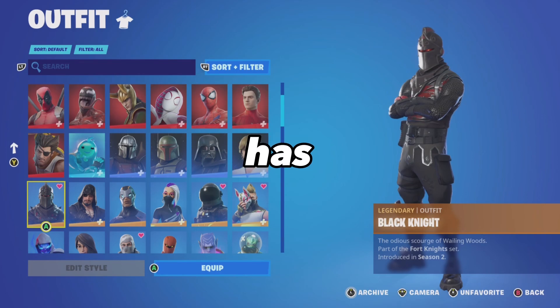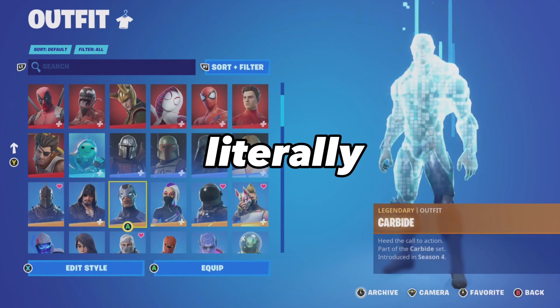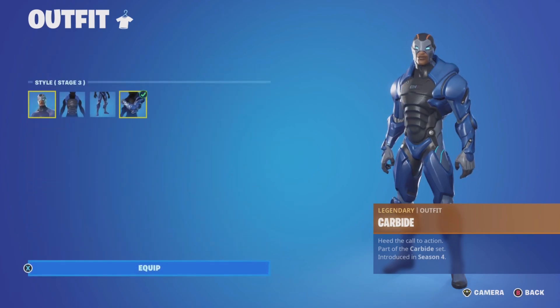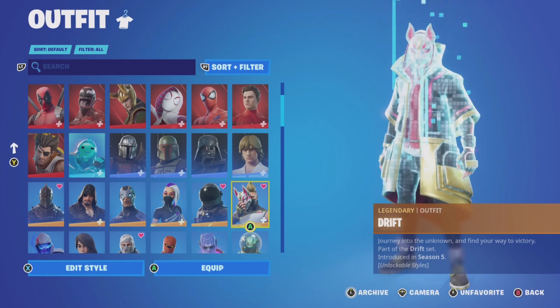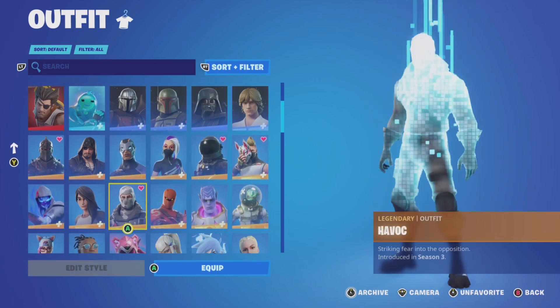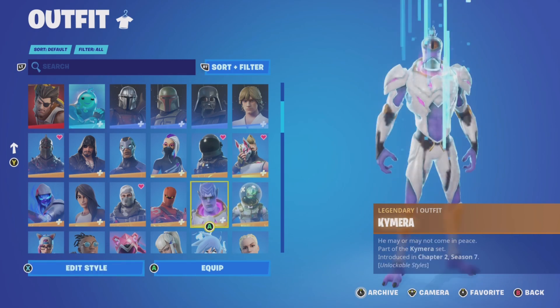And no way guys, she has the Black Knight from Season 2. This is insane — my girlfriend is literally an OG. She doesn't have max Omega or Carbide, but she has the Dark Voyager from Season 3 and the Drift from Season 5. This is Havoc, released back in Season 3. I can't believe she has so many skins.